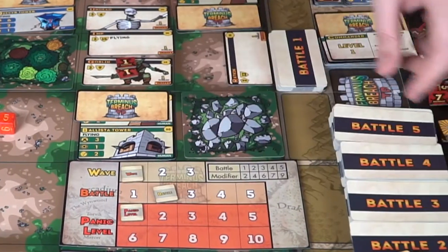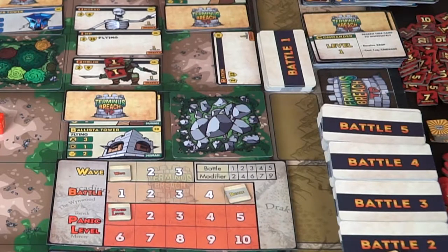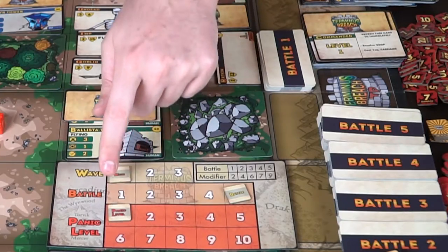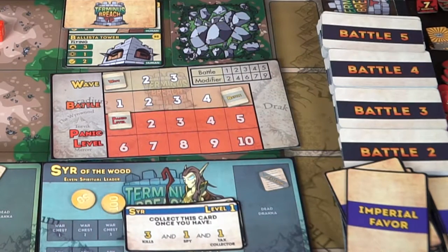Once all three waves of a battle are complete, you move to the next battle, adding those new battle cards. Any units still alive on the board remain. After all five battles, hopefully you've won. Between battles, you remove dead draka, add victory points for them, and gain rewards from spy networks and other bonuses.